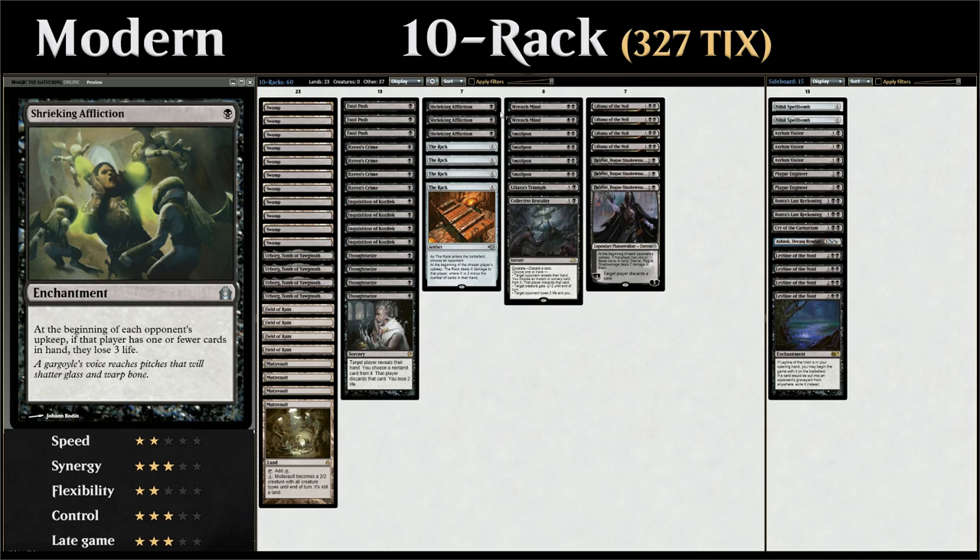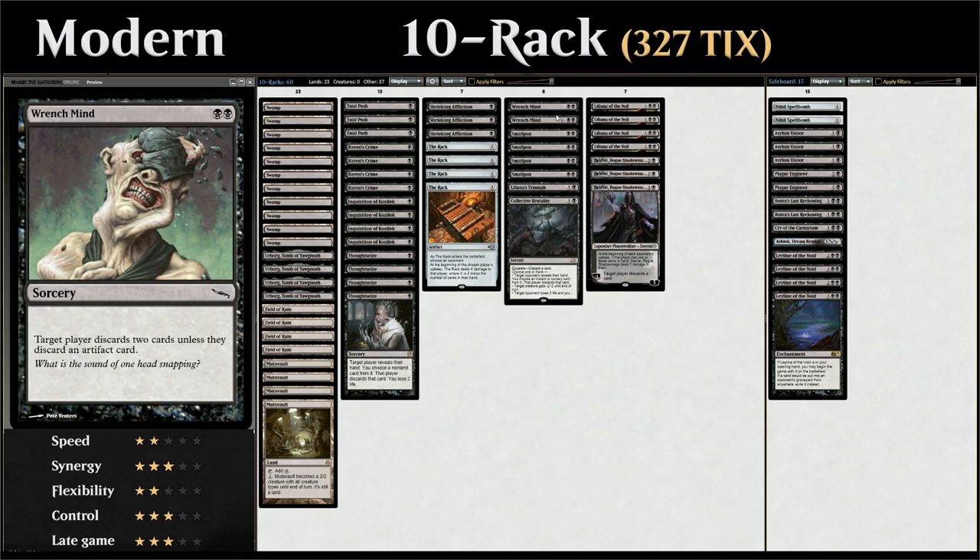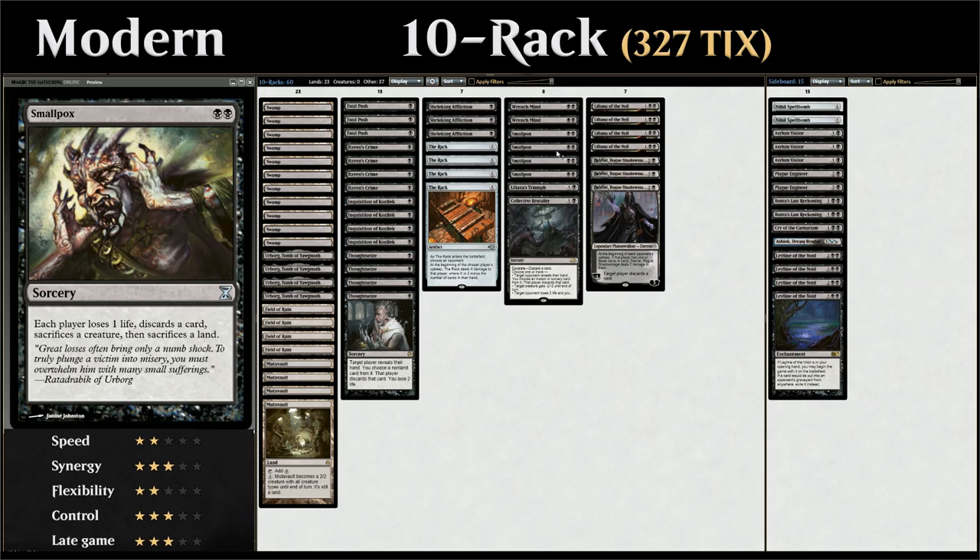At 2 mana we've got Wrench Mind, where the opponent has to discard 2 cards unless they discard an artifact card — pretty efficient against any non-artifact based deck. And then the full 4 copies of Smallpox, which doubles up as discard, removal, and land destruction: each player loses 1 life, discards a card, sacrifices a creature, and sacrifices a land. We're not playing any creatures ourselves, so it's mostly asymmetrical and will hurt the opponent more.